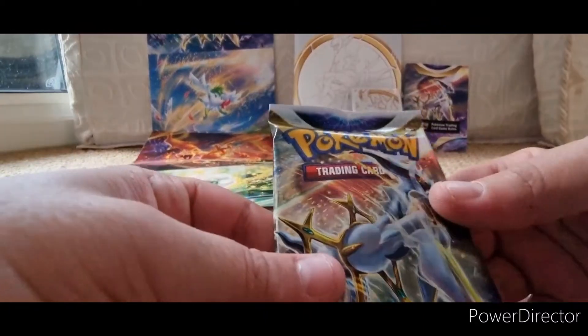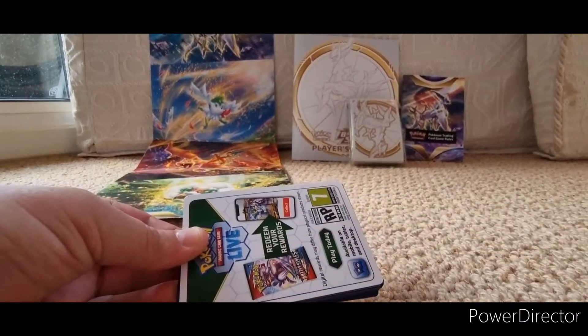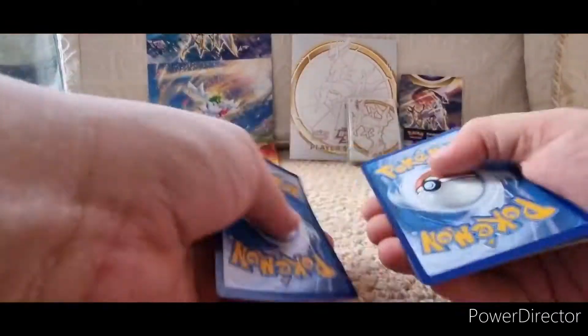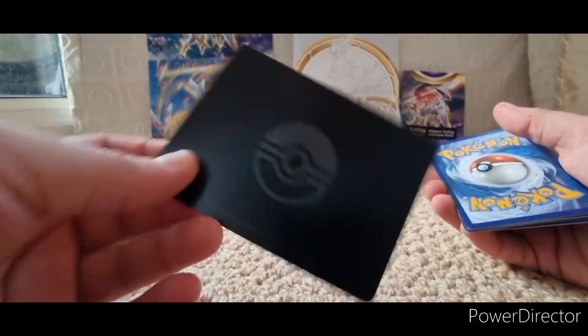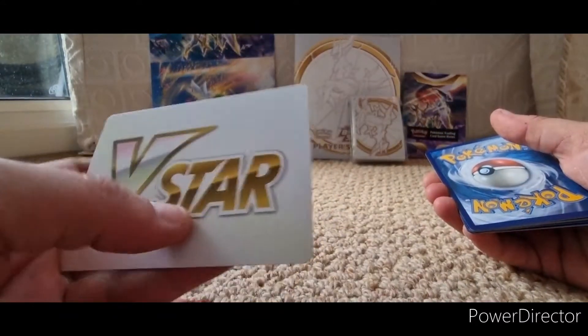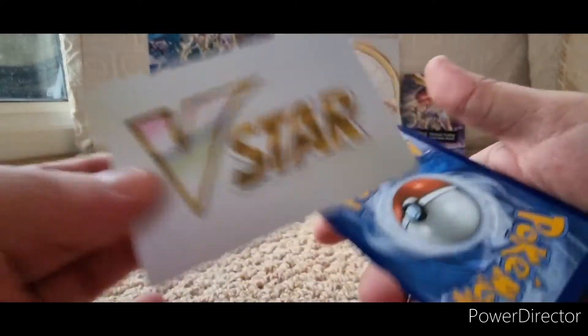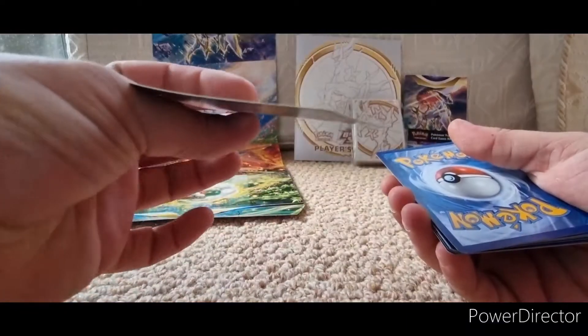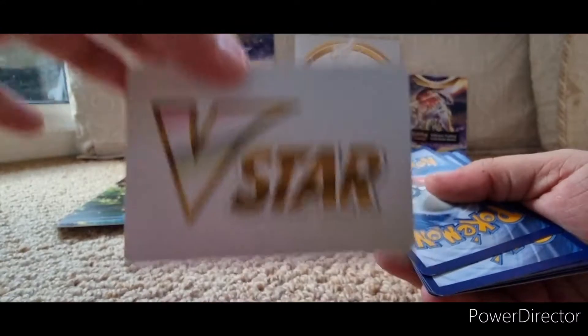Let's open this packet with Arceus on it. Hopefully Arceus will give us the luck we need to get a decent card. One, two, three — oh, what the heck is this? I have not seen this before! A random V-star card — I don't know what that's about, but I got it just randomly in this pack. And is that a card after it? I don't know, is that in place of an energy card? Please let me know down below, I'm so confused.